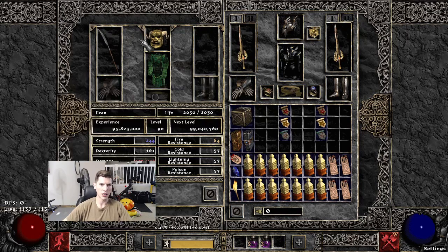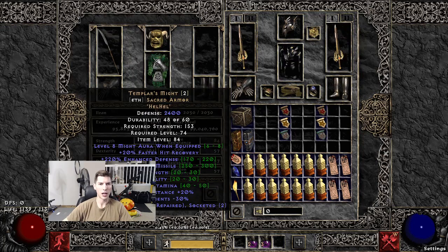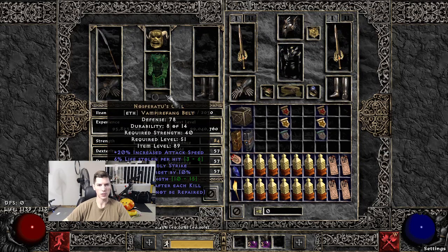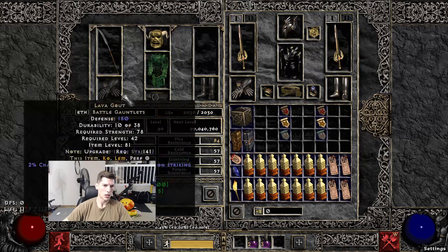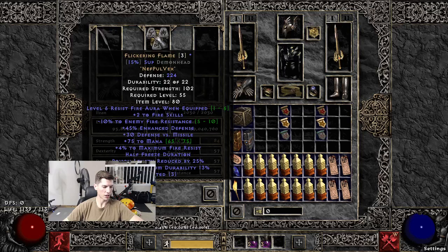For merc gear: Infinity, Flickering Flame gives the fire resist aura which adds to our fire damage, and Templar's Might for a little extra Might. Gore Riders — not necessarily needed, you could probably use Marrowwalks for cannot-be-frozen. Nosferatu and Lava Gout. All of this is interchangeable, but Infinity, Templar's Might, and Flickering Flame are the big ones.